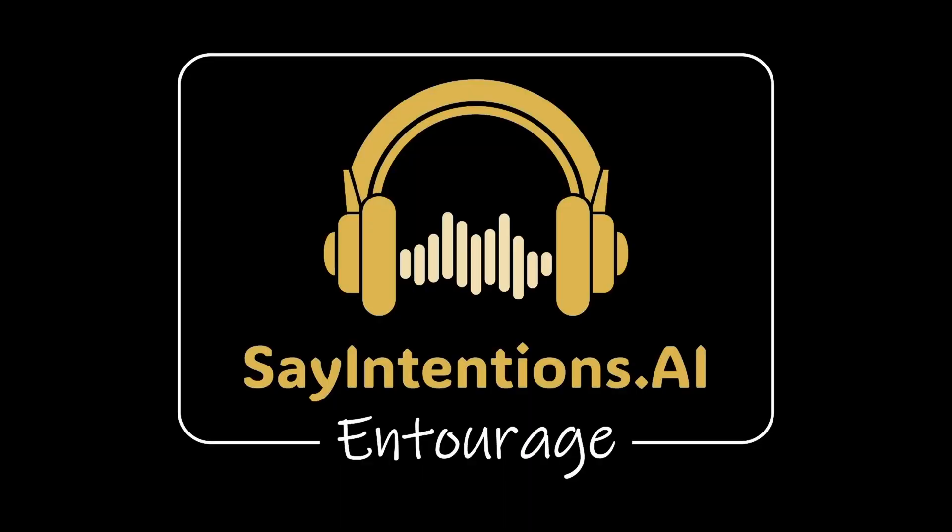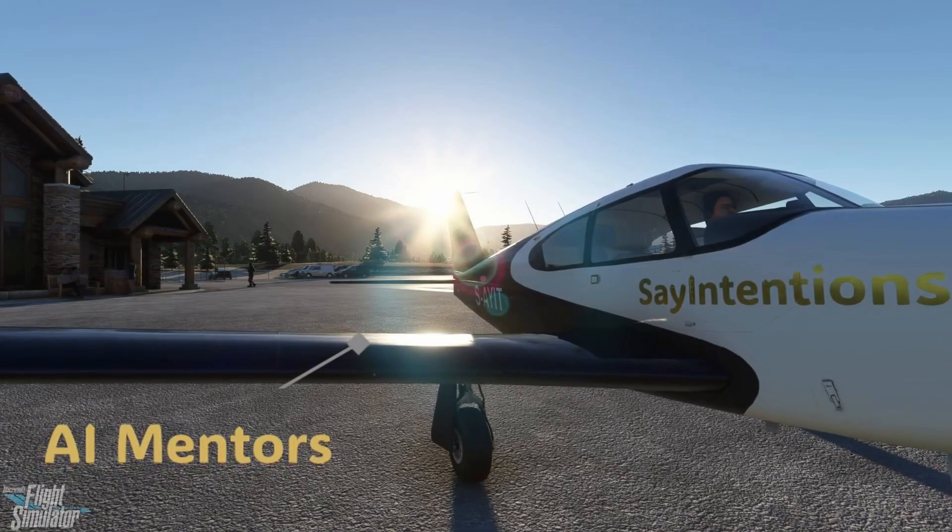The AI Mentor is perhaps one of the most powerful tools in Entourage, especially for simmers looking to deepen their knowledge of aviation. You can think of the mentor as your personal real-time instructor who knows pretty much everything about flying and any aircraft you're in. Whether you need help understanding complex systems in a specific plane or learning advanced flight procedures, the AI Mentor is there to help. Let's ask our AI Mentor Millie about the Cirrus SR22 we're flying in right now.